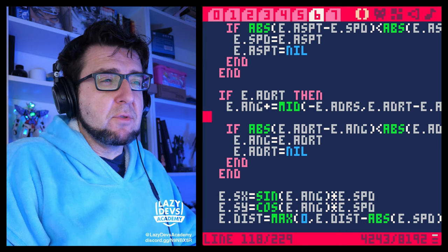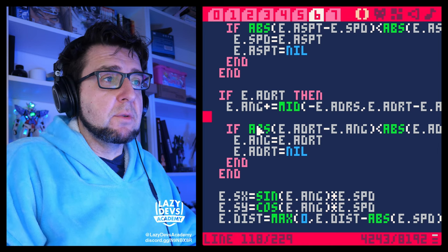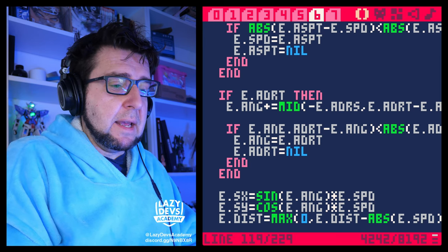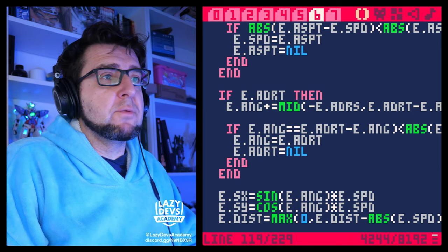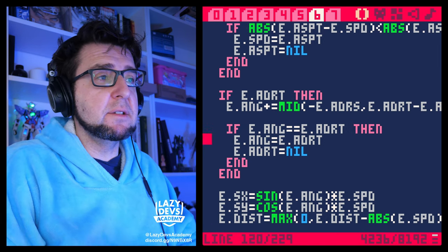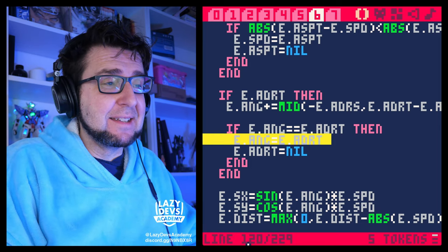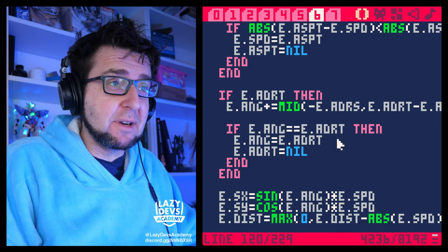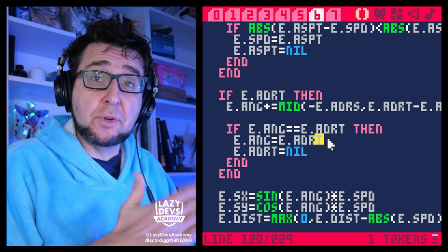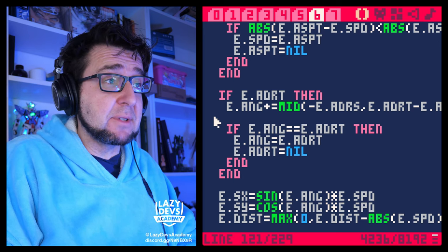That code means we can remove the previous block, and this if-statement can get a lot easier. We just check if e.ang equals the target angle, remove all the ABS stuff — it gets much simpler. We don't even have to set the angle to the target manually anymore, because it will automatically snap there without overshooting, thanks to that one line.